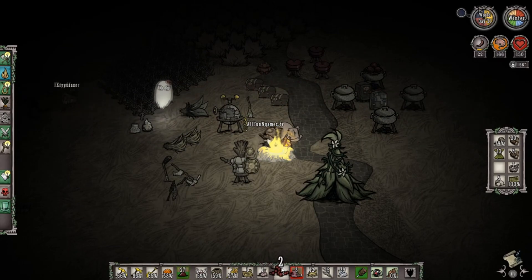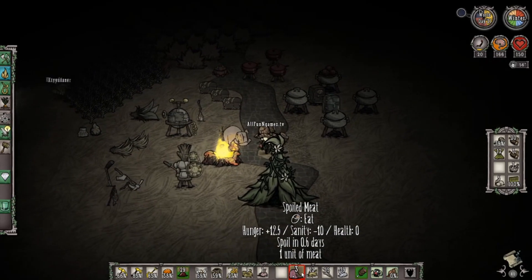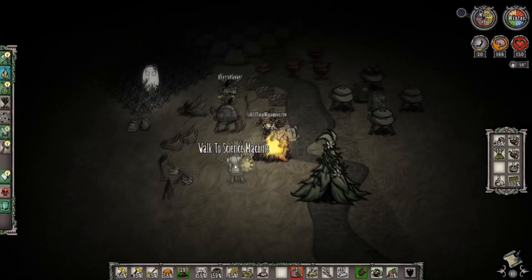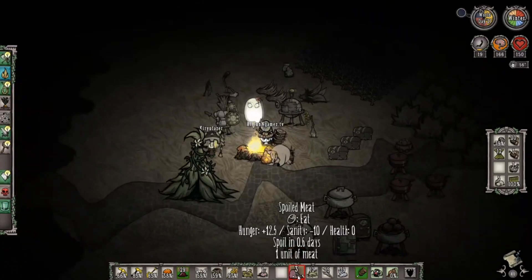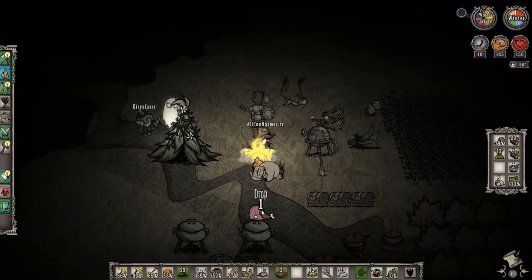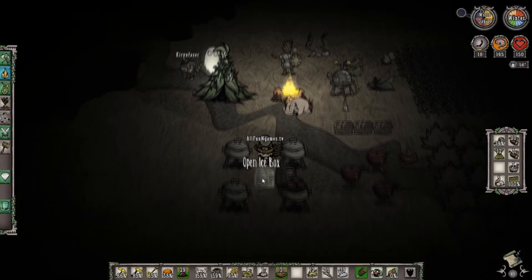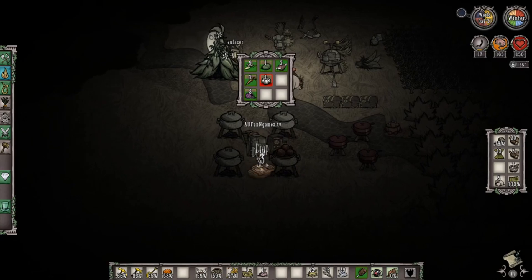For example, if you were to take berries that are almost completely rotten and cook with them, they would give you half the value of the food that a normal recipe would — like a meatball. You definitely don't want that. Take your meat and cook that up too, and now I'm going to show you another recipe that is extremely useful and I would highly recommend getting used to in Don't Starve Together.